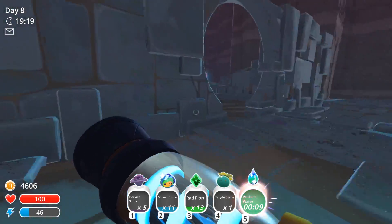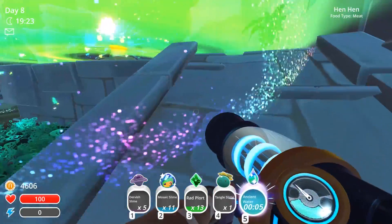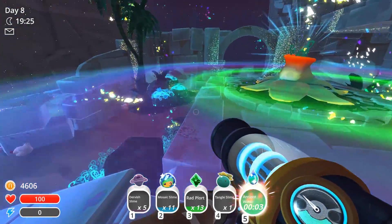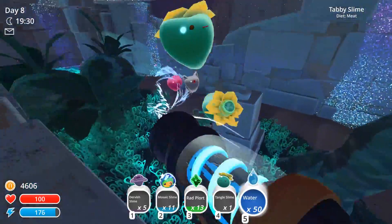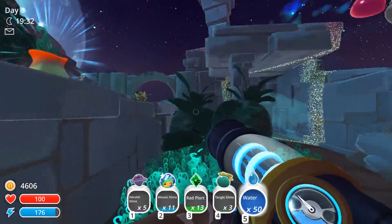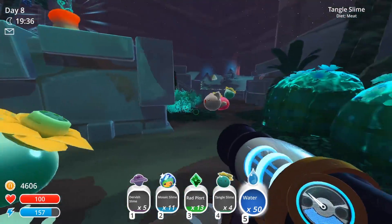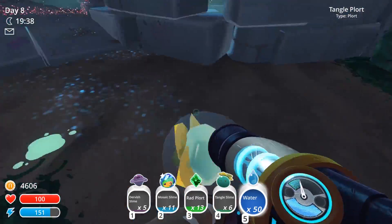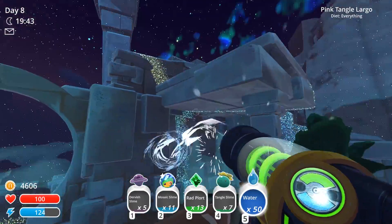We're trying to hit this sucker. There we go. Get this area nice and beautimous. In the other areas, we're going to have to actually work to get them done. Oh, my gosh — look at all those tabbies, look at all those tangles! So many beautiful little slimes, I love you guys. So we can get up to around 13 or so of each, I think we'll be set.